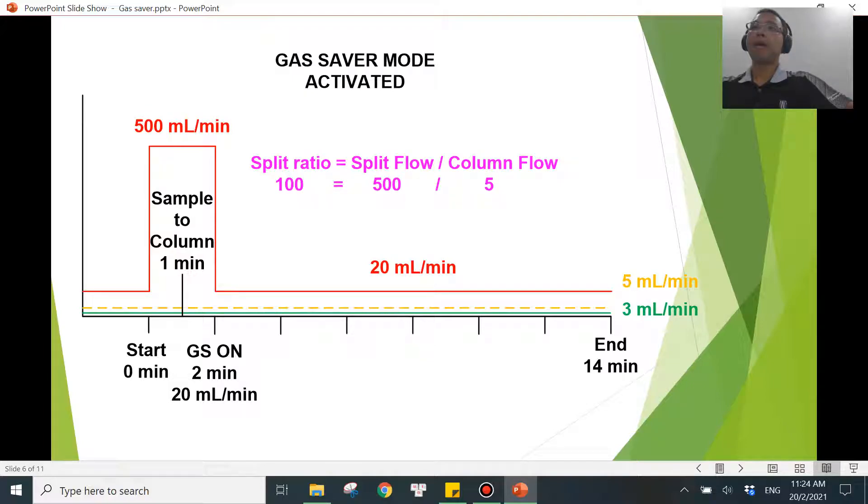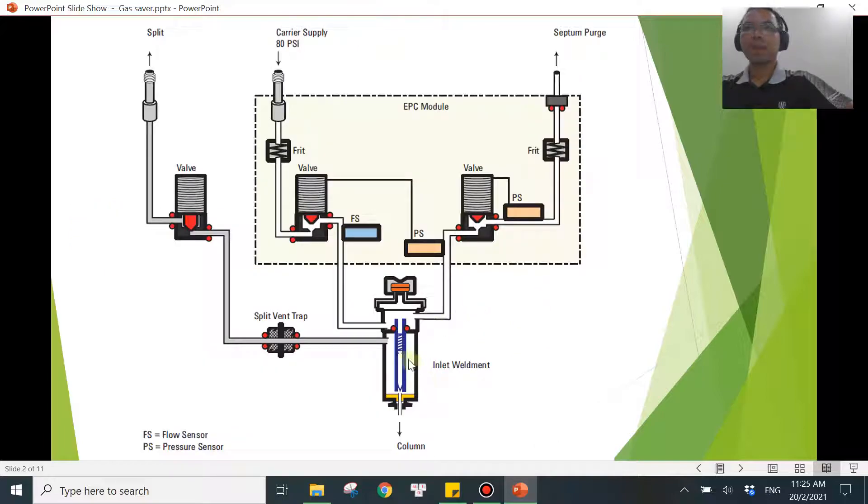Let's look at why the gas saver mode was developed in the first place. The reason is: you only want to split the sample when the sample is still somewhere in the liner. This is where the splitting process happens. If your sample is still in the liner, you want the split flow to divert some of the sample to the split vent. But if the sample has already fully transferred into the column, there's no point in splitting anymore.